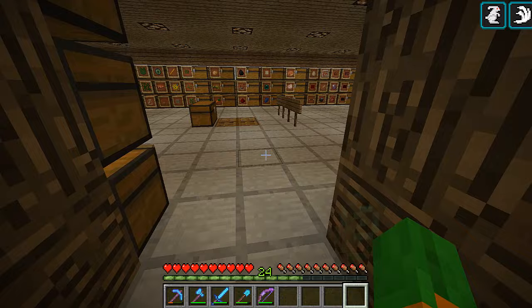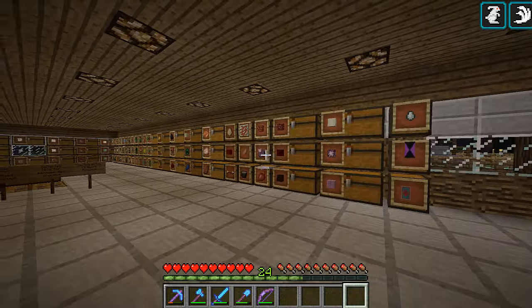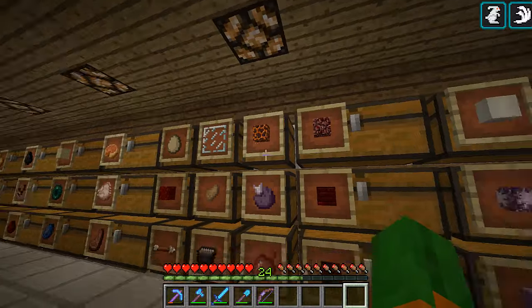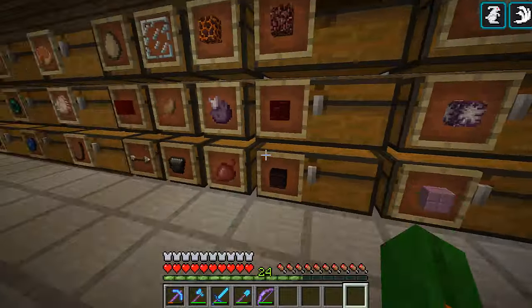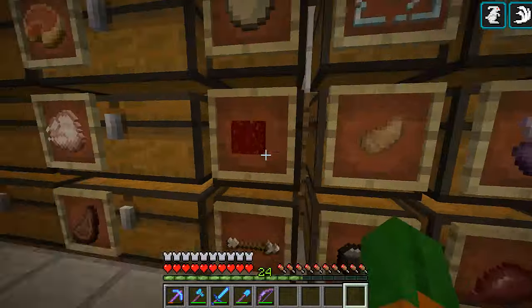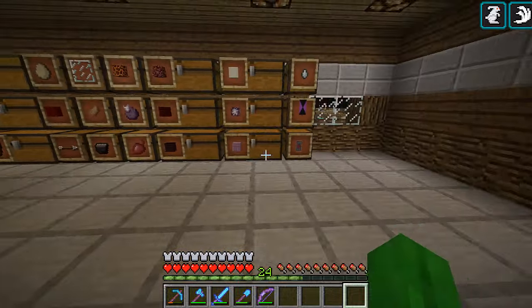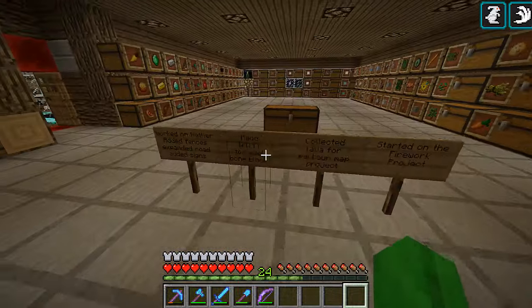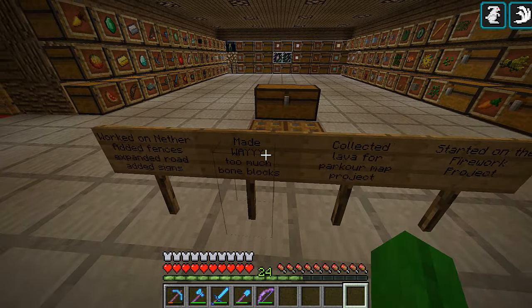One quick thing that's not on the signs: I added some new chests here. I switched out the nether deck chest because it needed a bigger one - I'd only had one before, so I switched it out with another work block and added these. Also, I made way too many bone blocks.